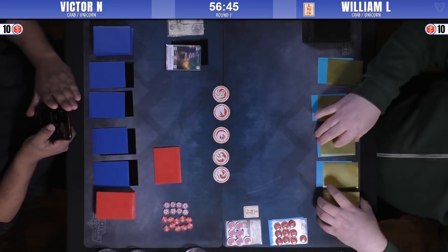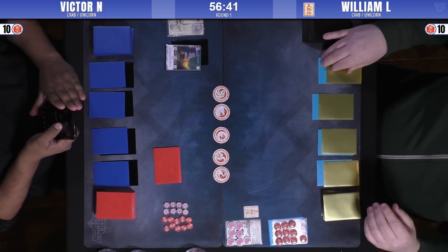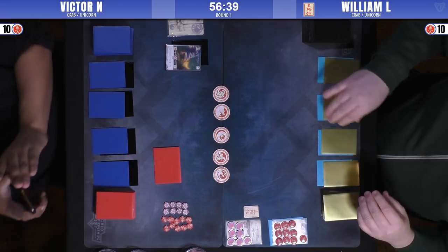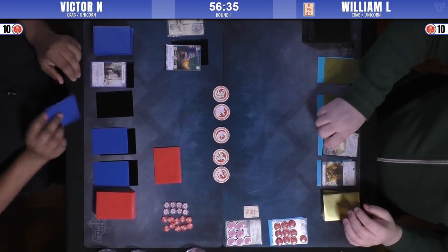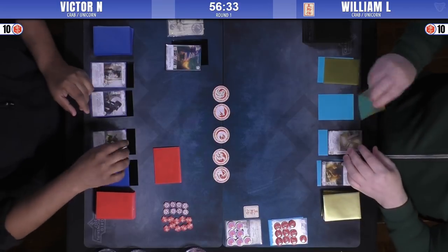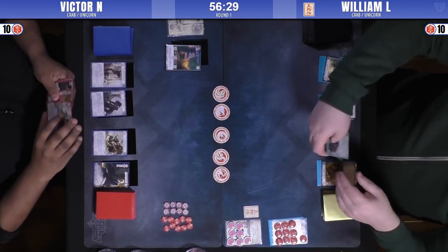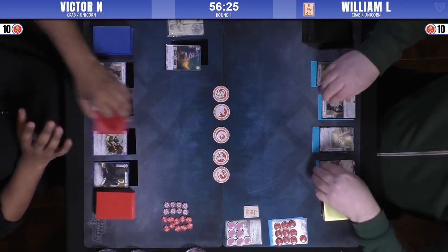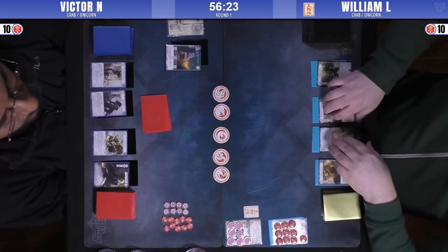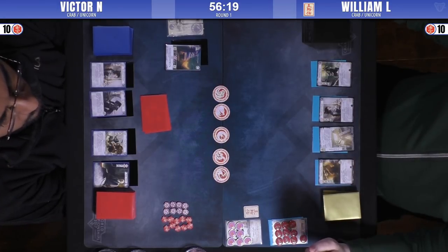Maybe he's got Kaiyuan boys or something to generate additional fate. Plus he is starting with the eight. So we've got a Guardian and a Keeper. Keeper early I like. Obviously the Heated Guardian is not particularly useful other than just a character. Oh, there's the Karada district for William. Early Karada is going to be really tough.